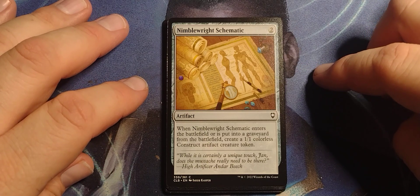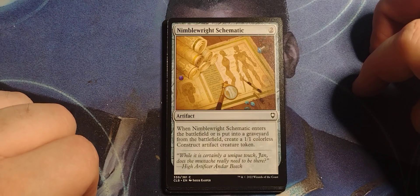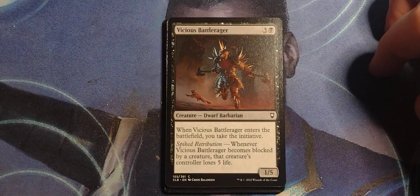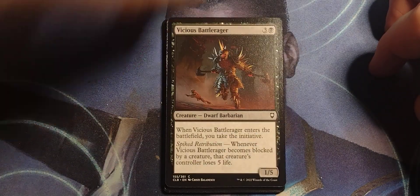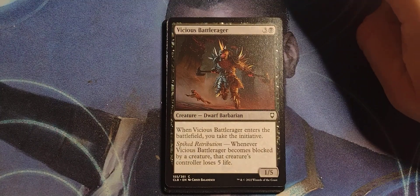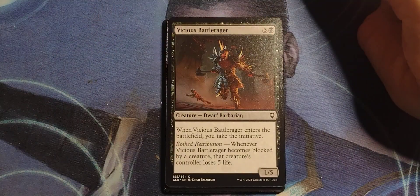Nimble Rig Schematic — two-drop artifact. When Nimble Rig Schematic enters the battlefield, or is put into a graveyard from the battlefield, create a 1/1 colorless Construct artifact creature token. That's not bad. They basically pay for themselves. You can combo that — return target permanent to the battlefield, boom — and they get two more.